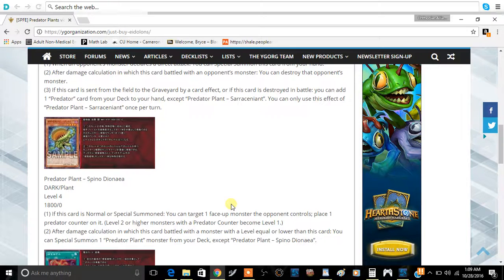The second effect: after damage calculation in which this card battled an opponent's monster with a level equal to or lower than this card, you can Special Summon one Predator Plant monster from your deck, except this card. This effect is really good because it will almost always trigger — any Level 2 or higher monster with a Predator Counter becomes Level 1, so you'll always be attacking a lower-level monster. Even if this card dies, you still get to Special Summon a Predator Plant from your deck for free.